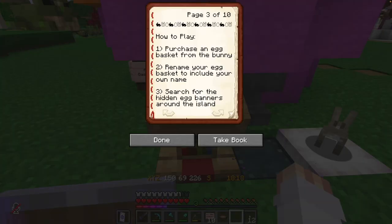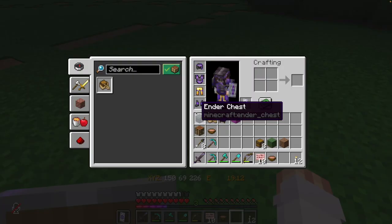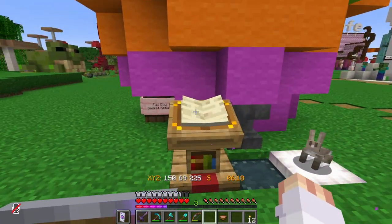Search for hidden egg banners around the island. When you find an egg banner, here's the important thing: don't take the egg banner that's on display. Open up the shulker located behind or under the banner and remove one egg banner from inside. Then put your egg banner into your renamed egg basket. Once you've found all 16 hidden eggs and put those banners into your renamed egg basket, return your egg basket to the return barrel at the big egg. This barrel right here is where you put your full egg baskets.